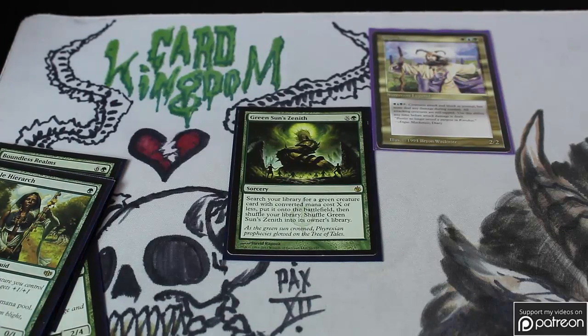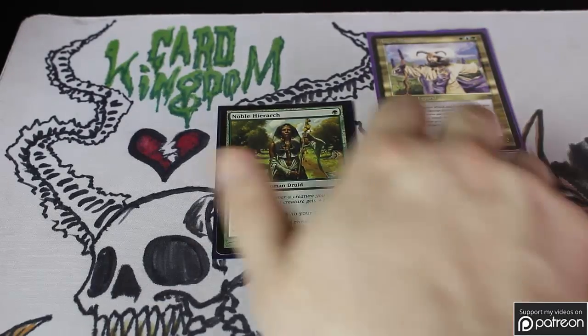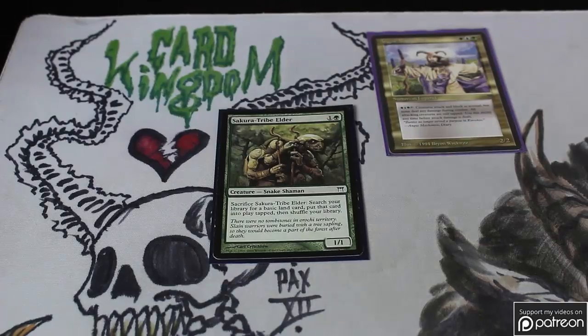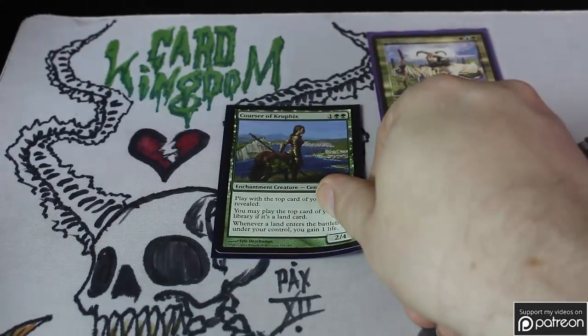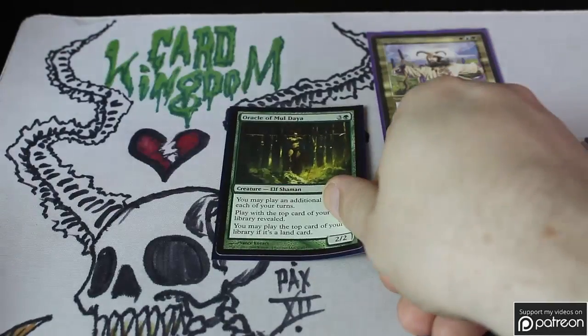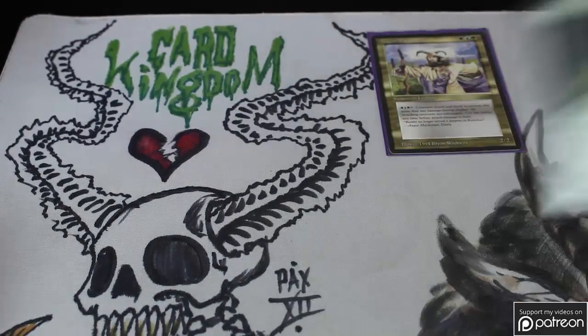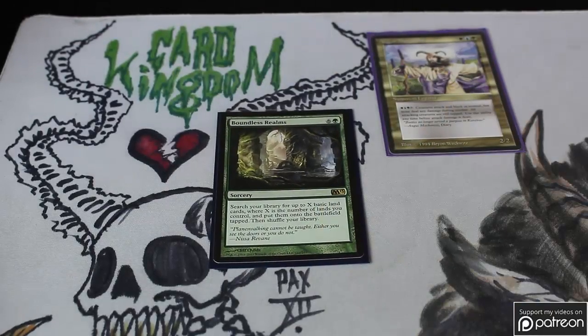Green Sun's Zenith isn't just ramp — because of the Dryad Arbor in this deck it is a first-turn ramp spell, and late game it can get you some incredible creatures. Noble Hierarch just fits the theme and is a very good mana dork. Sakura-Tribe Elder combos very well with Sun Titan. Courser of Kruphix is often extra cards off the top of your deck. Oracle of Mul Daya is great, especially if you're able to draw a bunch of cards — which when we get to blue you'll see some heavy draw spells. And Boundless Realms is the ramp card to beat all other ramp cards: once you've got the mana for it, you basically double your mana in play. Really, really powerful.